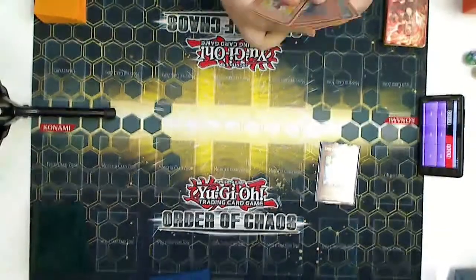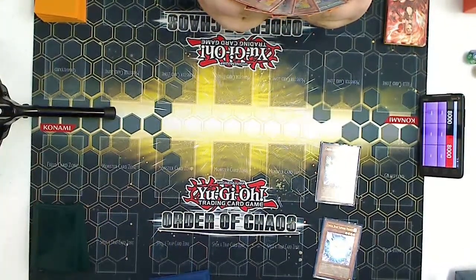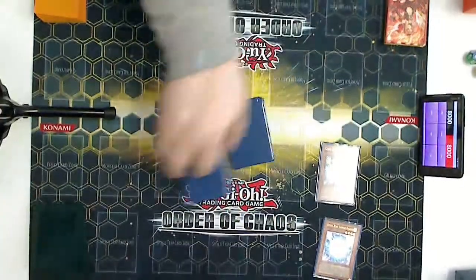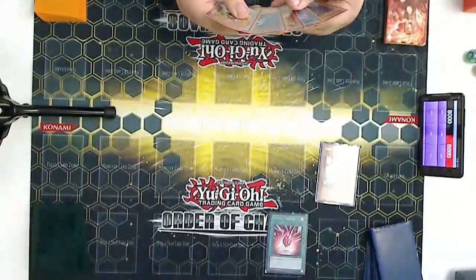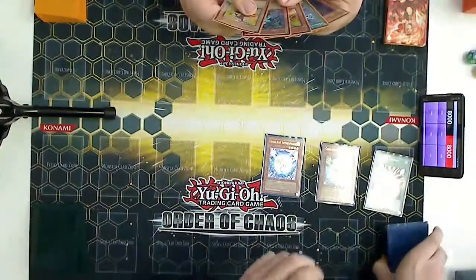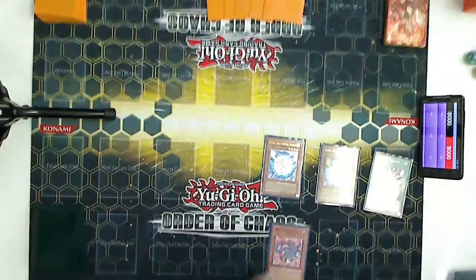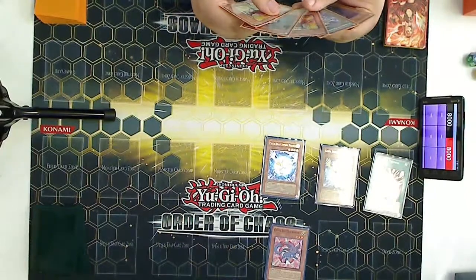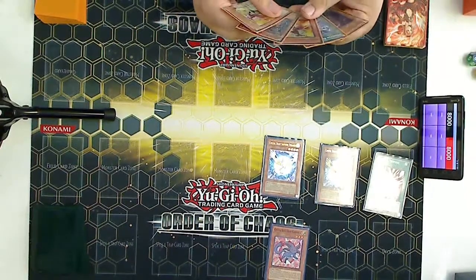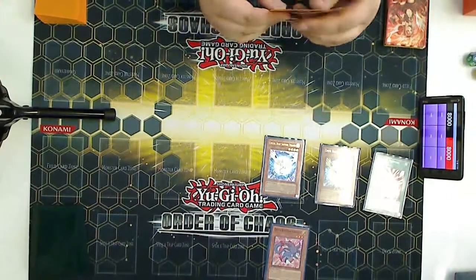Starting off with Pegasus — he always gets those in his hand, he runs three. He goes for another Pegasus, then Crystal Promise. That's Pegasus getting another Pegasus and then another Crystal Promise. Then he goes Carbuncle.